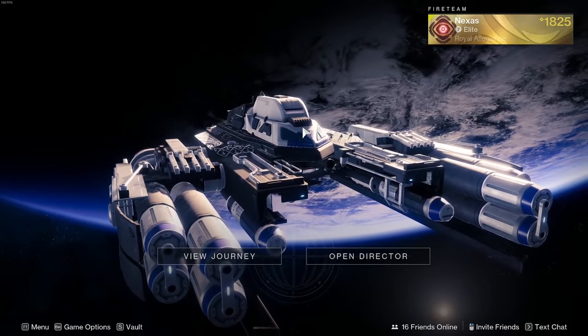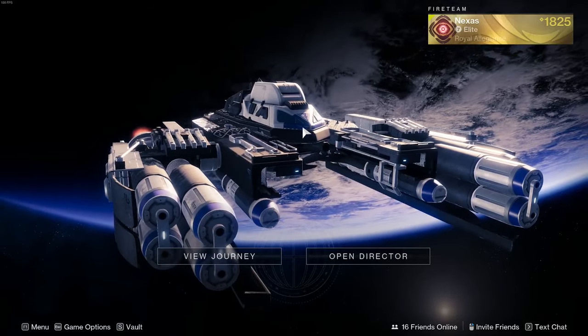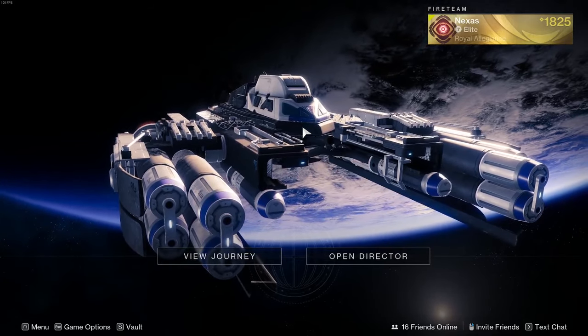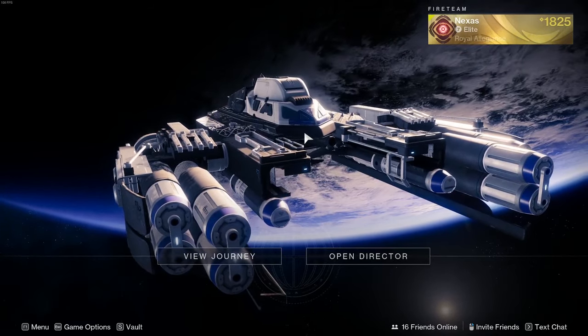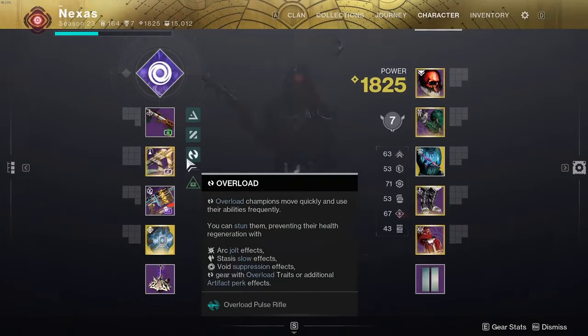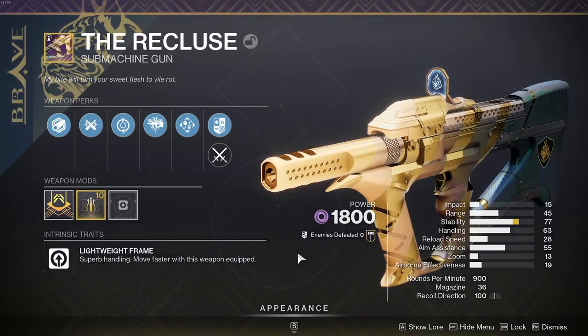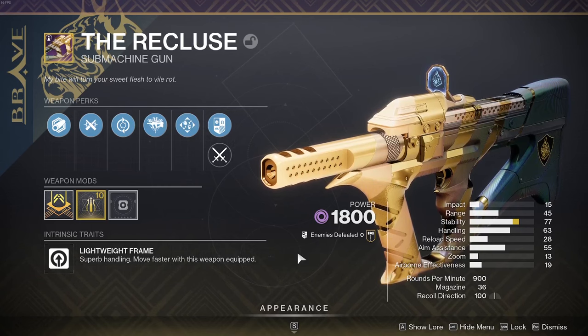Hey guys, Nexus here and welcome back to Destiny 2. Today we're hyped for Into the Light content — not just Final Shape stuff. What we're looking at today is the return and the un-sunsetting of the Recluse SMG. It got sunset a while back, but this fan favorite has come back as a Brave weapon in Into the Light, which is free to all players.